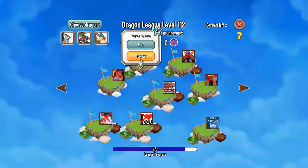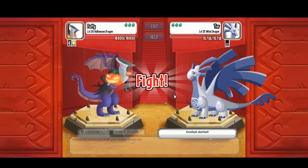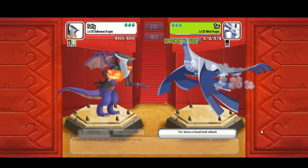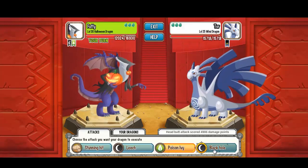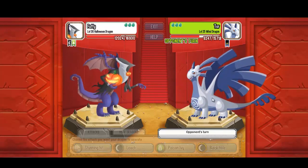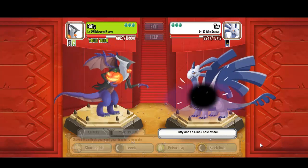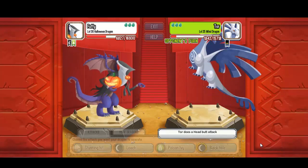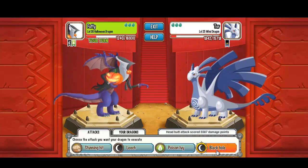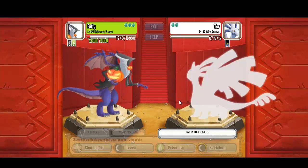This time with Halloween, Nairobi, and Archangel Dragon. Wind Dragon will start the fight: almost 5,000 damage. Black hole attack: 7,000 damage. The Halloween Dragon will beat the Wind Dragon.